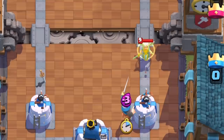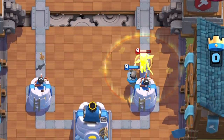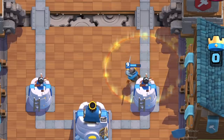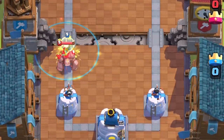Similarly, if she's coming in alone, you'll want to let your tower do as much damage as possible before you defend her with your troops. This way she will not actively heal, saving your troops some health at the same time.